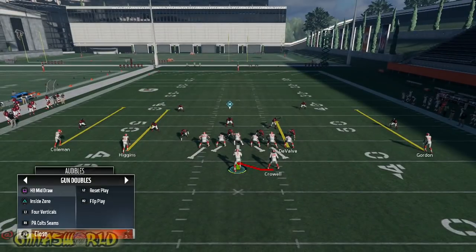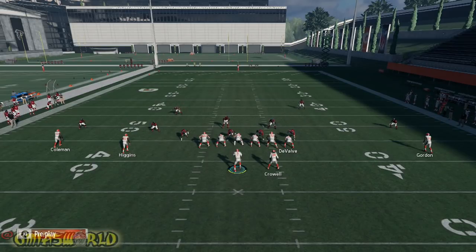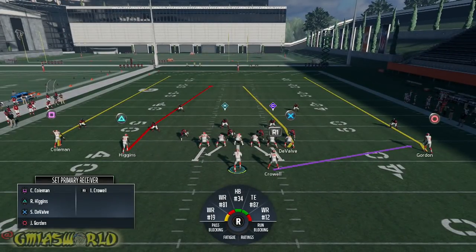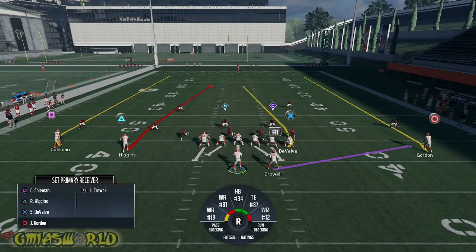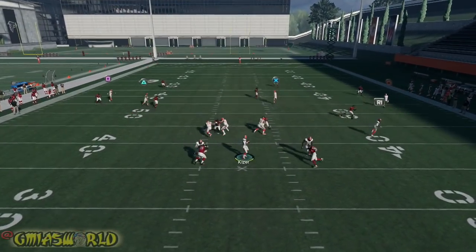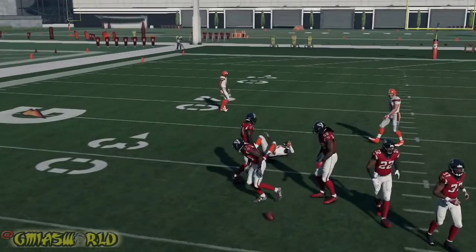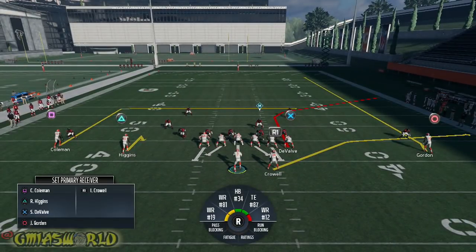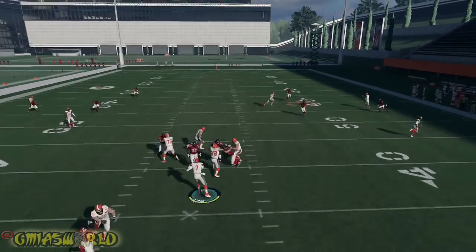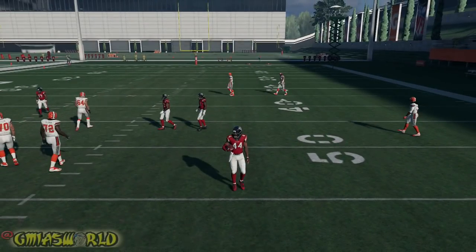Now we're back to cover two. With cover two we could go four verts. I'm going to hot route my running back into a stop-and-go route by pressing triangle, his icon, and down on the right stick — he's going to act like he's blocking, then go out and run a route. The seams should be open on cover two. With certain cover twos, pro players put a middle linebacker in a deep blue. That was a bad read — what I could have done is wait for the receiver to go outside more and hit the in route on the left side.